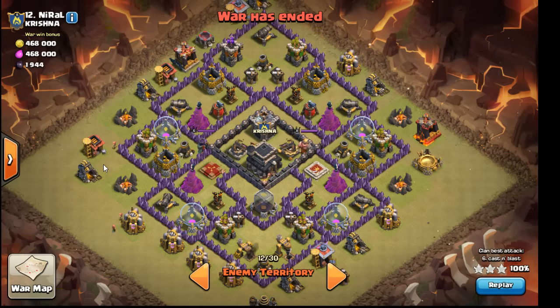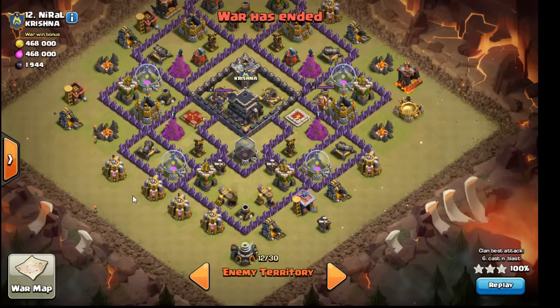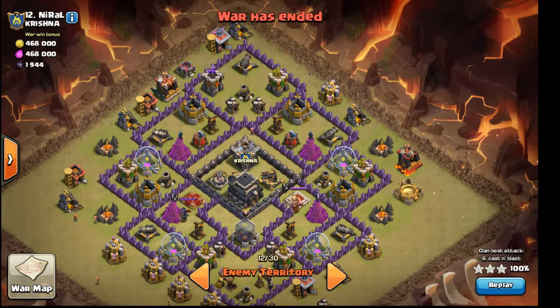My plan of attack is to force my troops into the southern section and hopefully get both those heroes. Bring a golem in up there to collect the splash, then wall break here, put a jump here, get my troops in, and pull the CC out to get it going early and also test these upper areas.